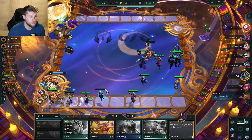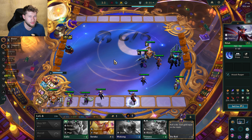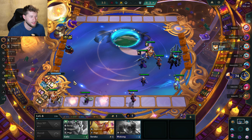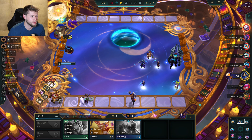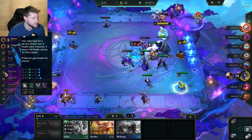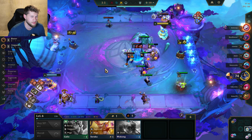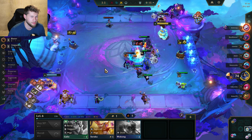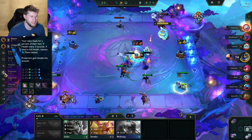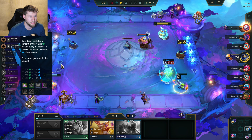Two-star Tristana! I'm gonna put Preserver on Tristana and see. I could make my Zilian — I need to get a Zilian then, for sure. Because your team heals for percent of their max health every three seconds — yeah I need to do that. Come on Tristana, put in some work. She knocked her out — sweet! One more down, that's good.